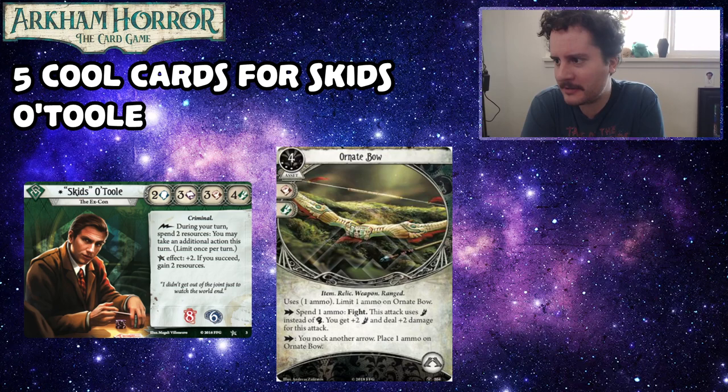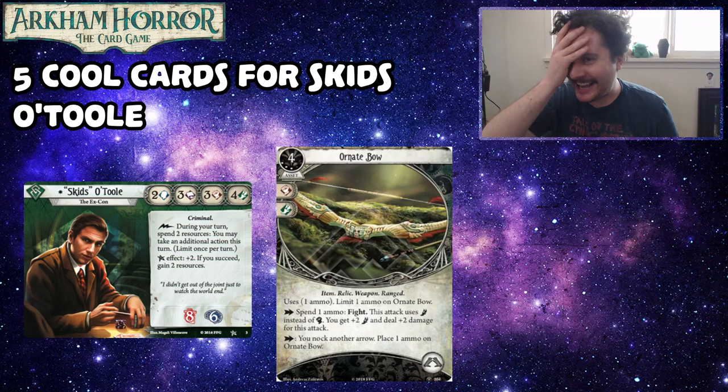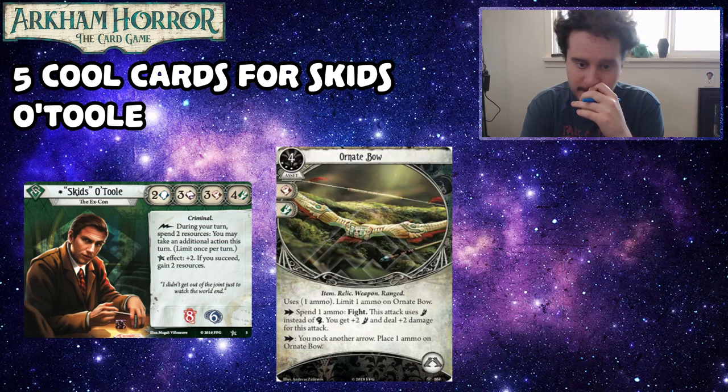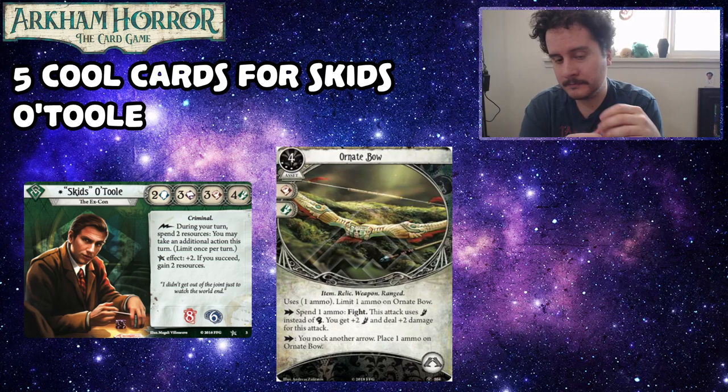This card is also good with two of the other cards on our list — like Hatchet Man, where if you draw an enemy but don't have an arrow, you can evade them, load an arrow, and then shoot them for four damage. If you've also got a Vicious Blow, you can one-shot a five-health enemy. It's also really cool with Haste, where you can make a limitless stream of arrows. Haste triggers on two in a row, so you can fire, knock, and then fire again for free. You could also fire an arrow, knock an arrow, and then use something like Stealth to disengage, or if you have lockpicks with a bandolier, shoot a guy, load a new arrow, and then investigate the location for free.